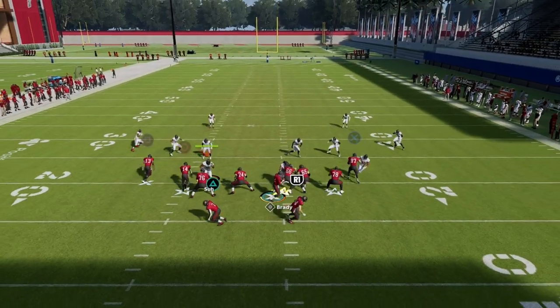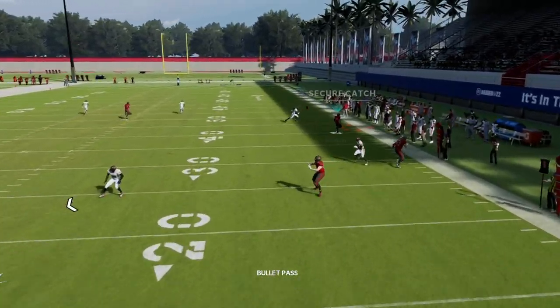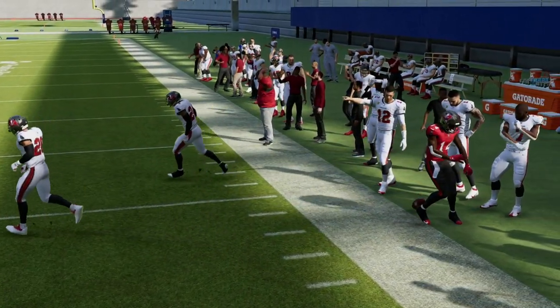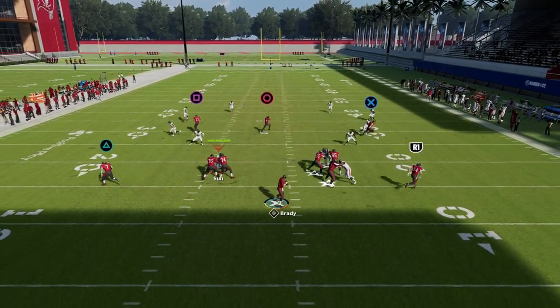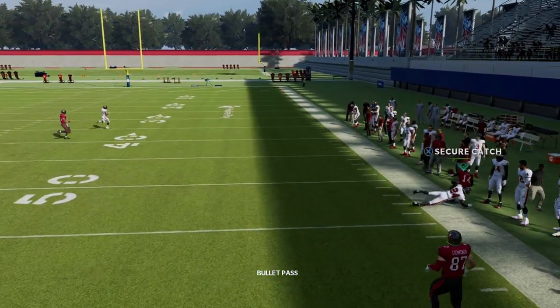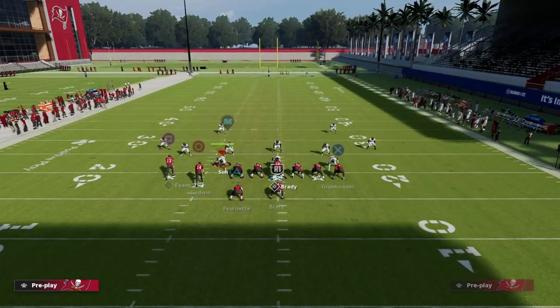I want to first show you this crosser — you're going to see that it goes about 25 yards down the field just by default. If you have a slot apprentice ability, you can put a slot apprentice crosser and it will go a little bit deeper. I'll show you the depth it gets — against Cover 4 it goes about 30 yards down the field.